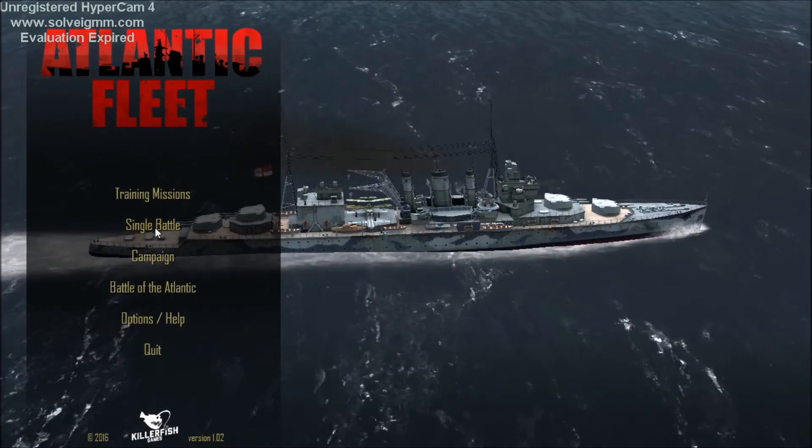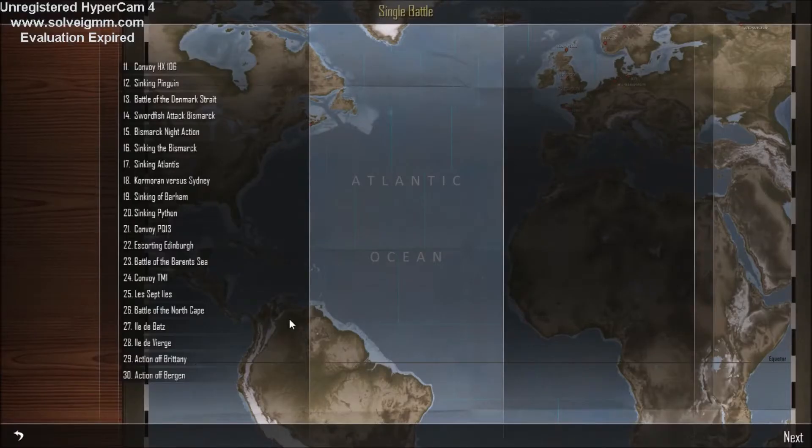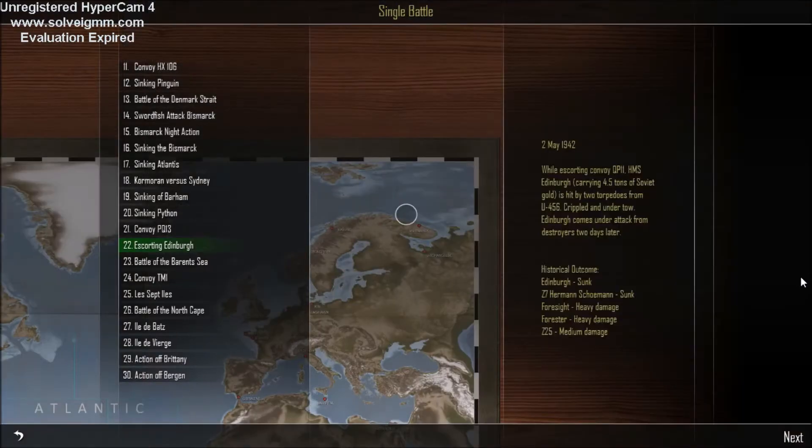Hello everyone, this is Admiral Klerovsky bringing you Atlantic Fleet, single battle — escorting Edinburgh. 2nd of May 1942, while escorting convoy QP-11, HMS Edinburgh, carrying 4.5 tonnes of Soviet gold, is hit by two torpedoes from U-456.